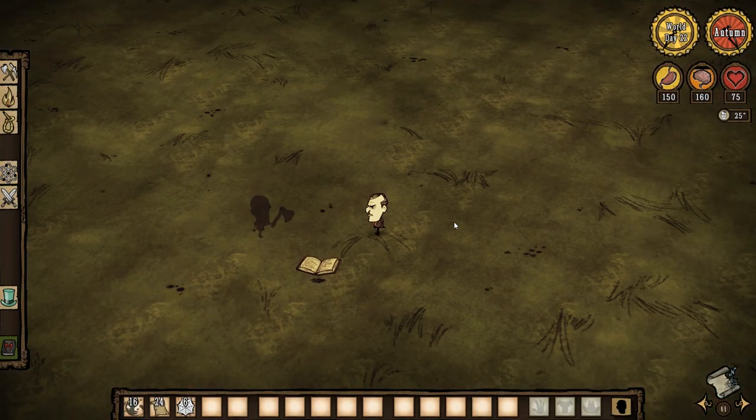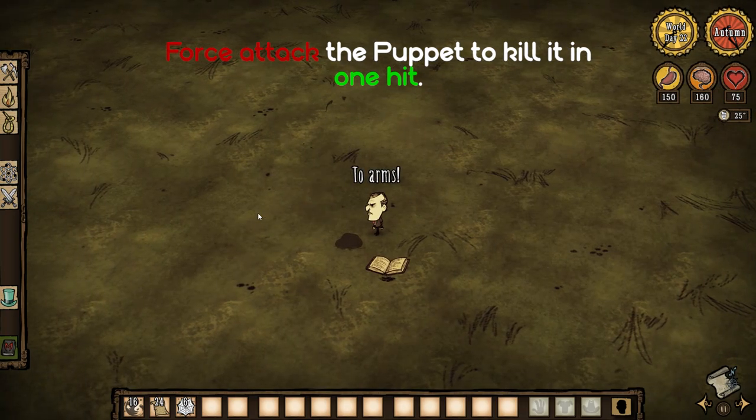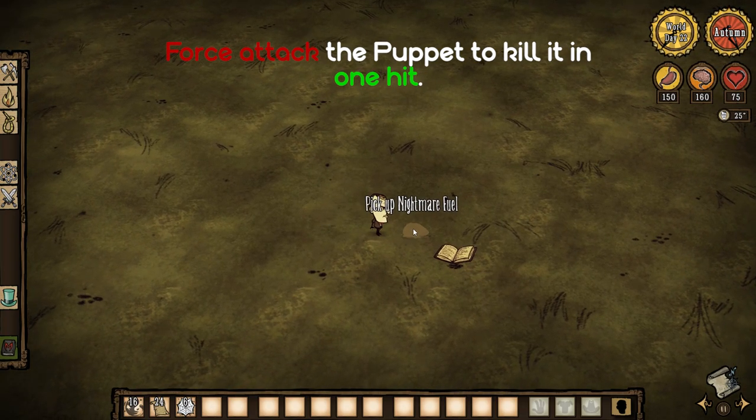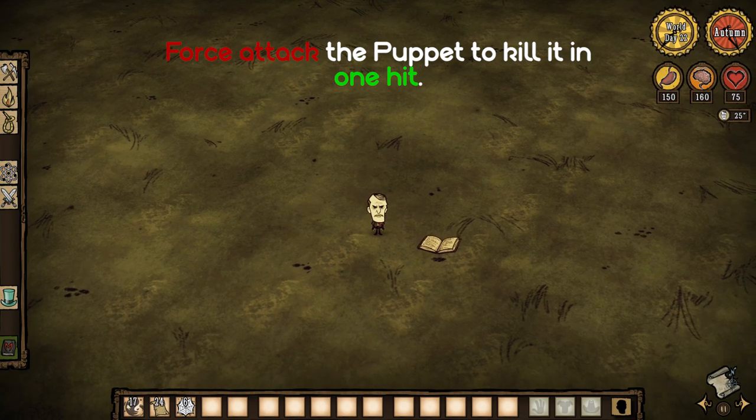If you wish to destroy a puppet, you need to simply Ctrl-Left-Click on the puppet with your hands or any tool, and the puppet will die in one hit, giving you back the maximum sanity that it took to make that puppet.